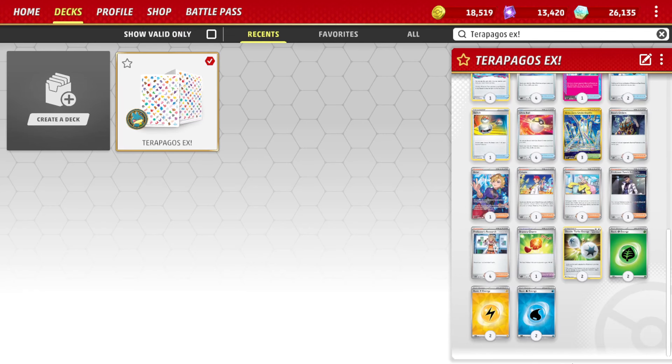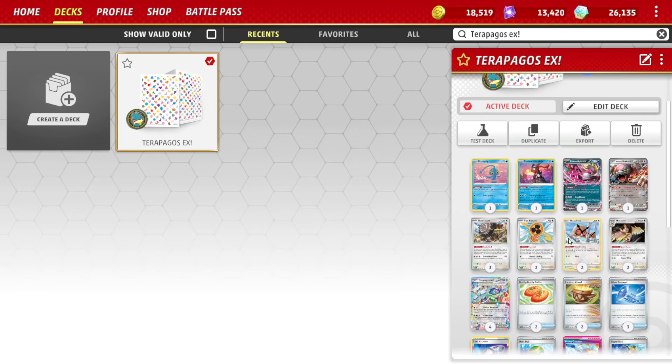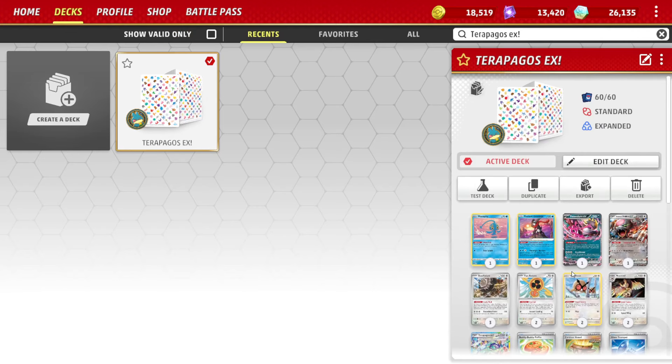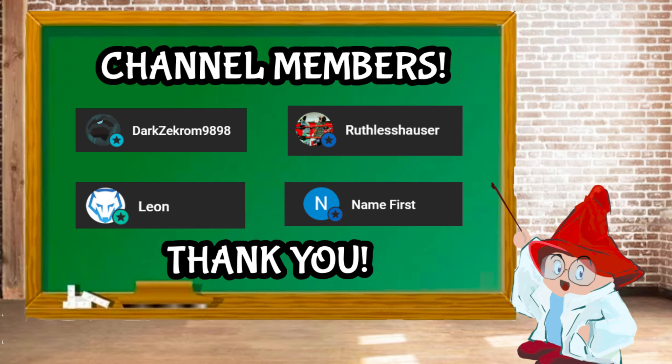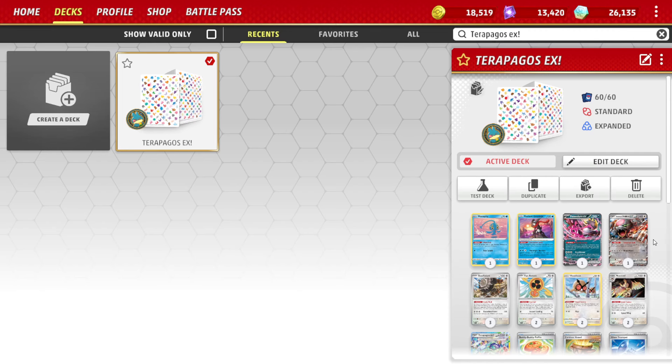We also run one copy of Tauros — to pick up our Terrapagos if we need to, but also to reset our Noctowl if that's something we want to do later in the game. That's kind of the list. Let me know what you think and any changes you'd make — there's a ton of ways to run this card. A lot of people are also running this alongside Palkia, which I think is pretty strong, but I wanted to do the more colorless variety. Be sure to like, comment, subscribe, and join our community Discord in the description, where you'll also find the deck list.